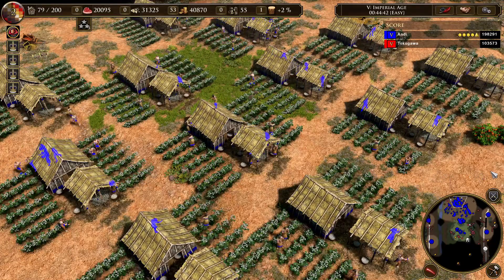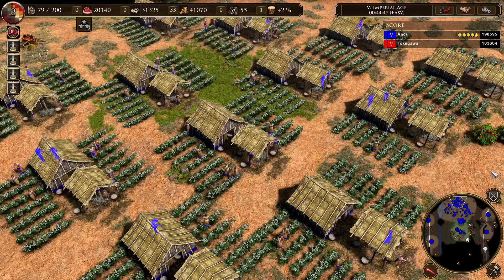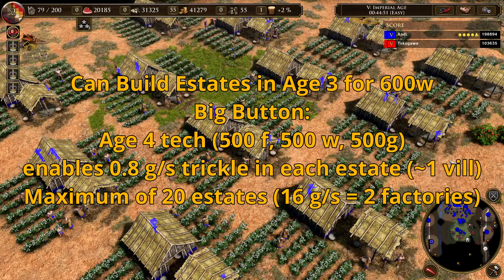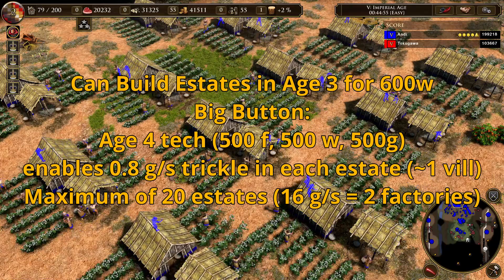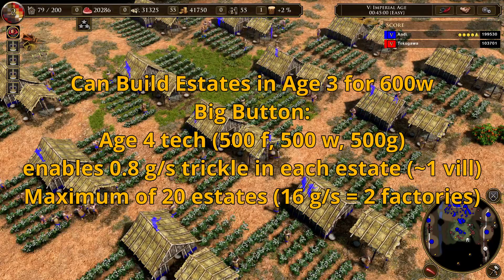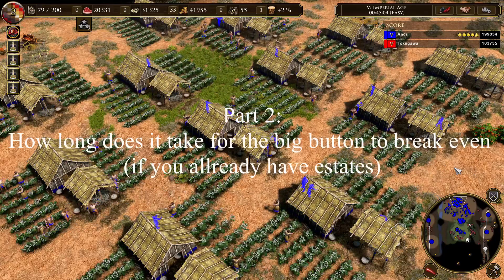You can make up to 20 estates with income, and if you do that you get 16 gold per second or 960 gold per minute. This is roughly equal to two factories. If you make 20 estates you need 500 gold and food and 12,500 wood. To summarize: the estate with the big button produces roughly the same amount as one villager while costing six times more, and if you build all estates they are roughly equal to two factories.